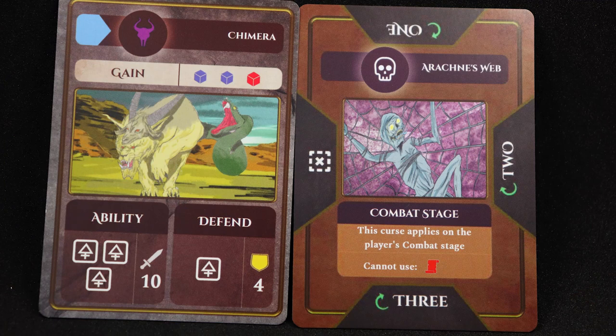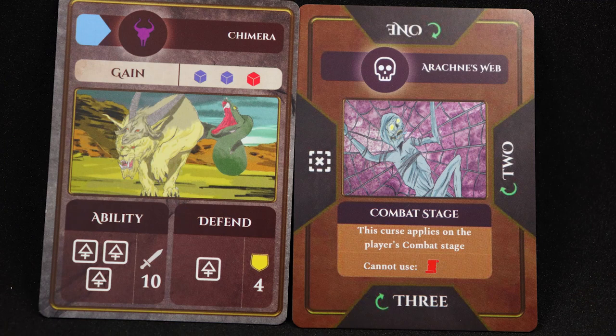Now the problem is that you can only have six creatures and six spells in play, but don't worry — oftentimes to level up your creatures you'll have to sacrifice something in the meantime. The creatures and spells all come with their own abilities such as attacking, defending, and healing, but you'll only be able to use these abilities if you roll the right symbols on your dice.